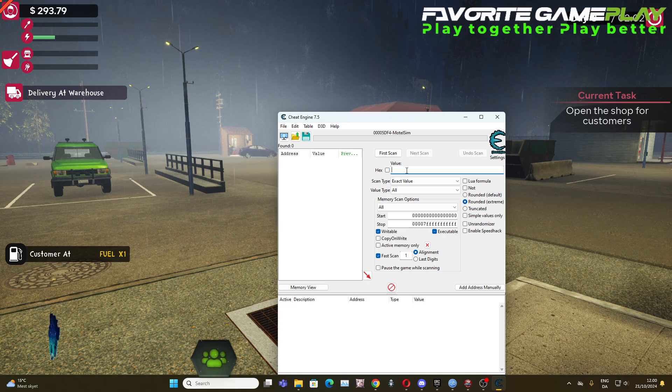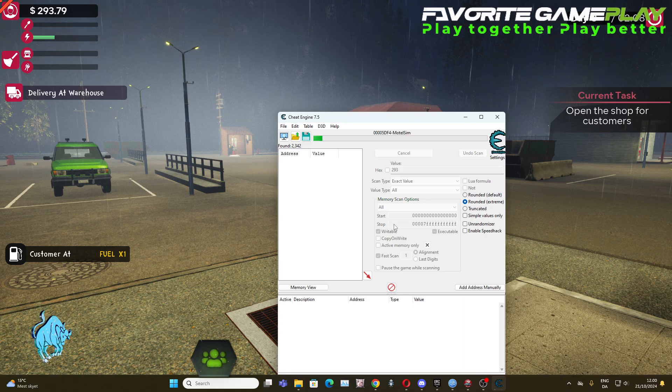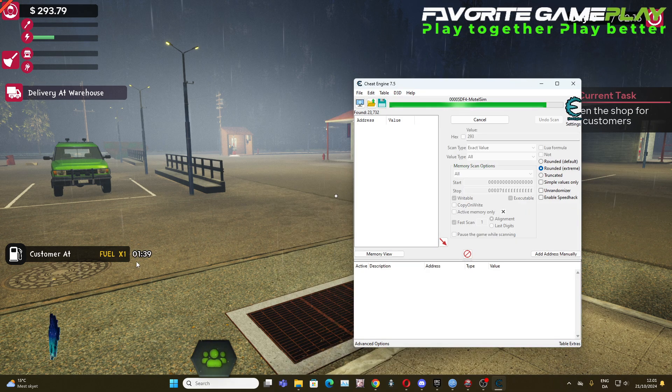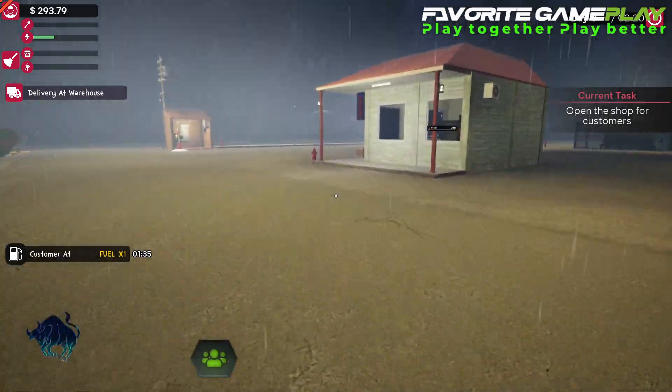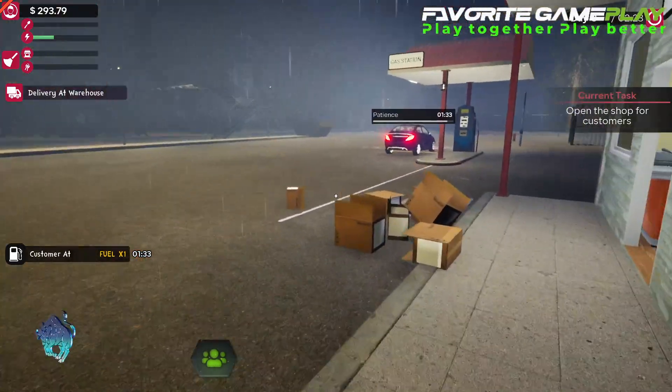We just put here to nine. The first value doesn't matter at that point, it's not very important. Okay, we have a customer at the fuel, let's just make some money so the amount of money is changing.